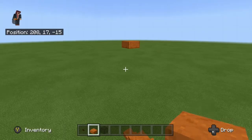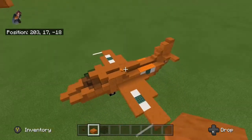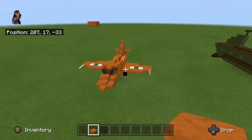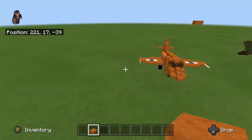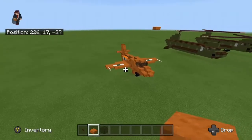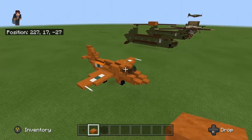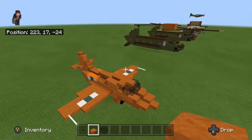Hello guys, welcome back to another video on the channel. Today we are going to be building this plane, the Bell X-1. This is the first ever plane to be flown beyond the speed of sound, and that mission was flown by Chuck Yeager. So without any further ado, let's get on with this tutorial.